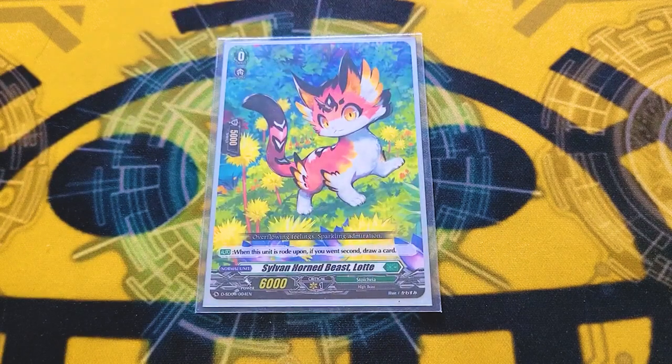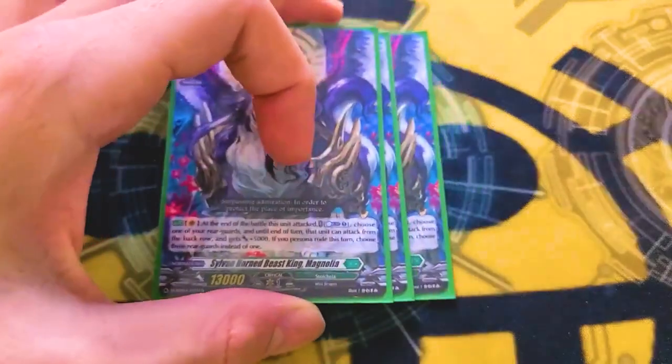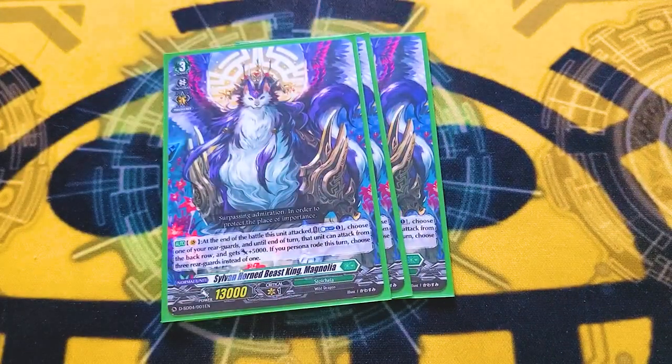The starter is Sylvanhorn Beast Alot — nothing to talk about there. Grade 3s are running 3 copies of Magnolia, because the entire effect is based around Persona Riding, and you want to Persona Ride multiple times.